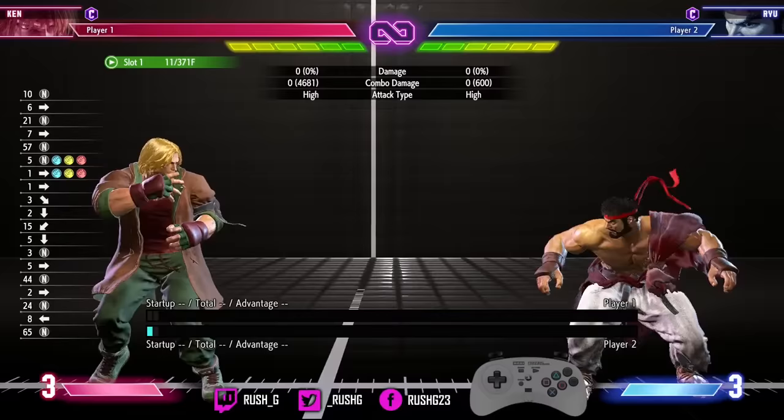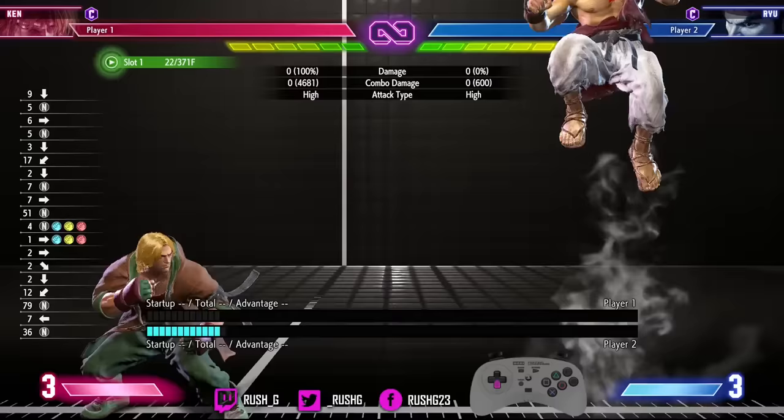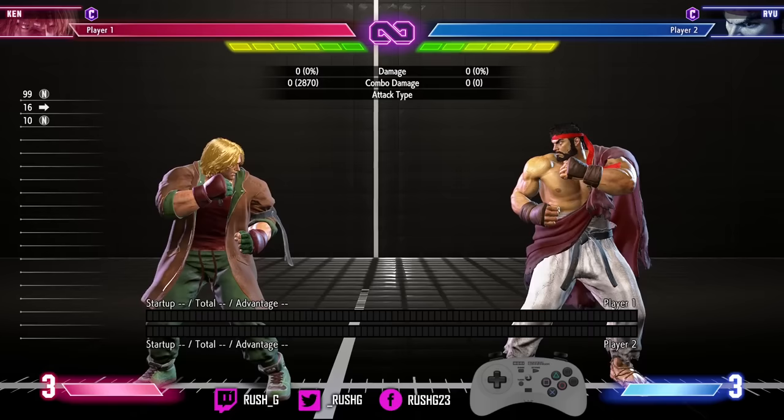Another good technique in neutral is Ken's OD fireball, especially where it collides with somebody else's fireball. Rather than the fireball nullifying one hit of the two-hit projectile, Ryu's getting hit for both hits — my OD fireball is not only beating Ryu's fireball but both hits are going through. What you can do behind this is drive rush and get conversions.